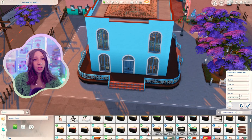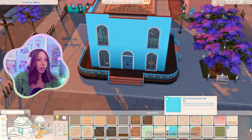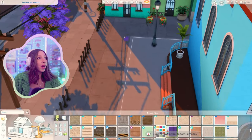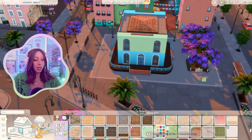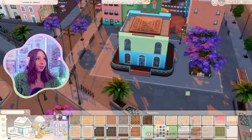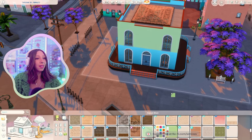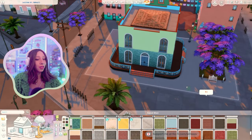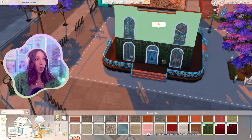We should definitely work on the outside first. No CC, so let me turn that off. This wall paint looks like it's from the new pack, which is pretty cool. I quite like it, but I kind of like this vibe where it's two colors. I think I want the main color to be this green - I really like that. Should we keep the bottom blue, or just do the whole thing green? No, that doesn't look very good.